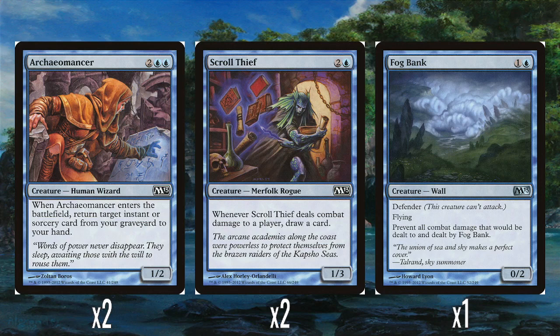We've got a single Fog Bank — one in the blue for a 0-2 with defender and flying. This is a really good reprint from Urza's block. It prevents all damage that would be dealt to and by it, so it's a super good blocker that can only be killed with direct kill spells or burn damage. It's exactly what the deck wants — stall out, draw more spells, have a more control-y feel.